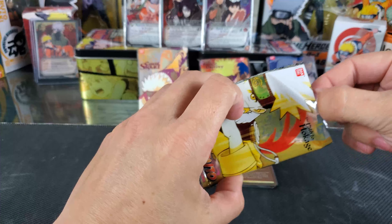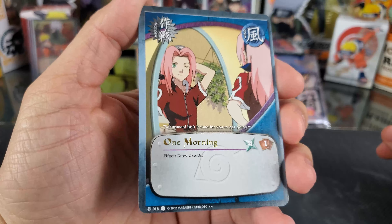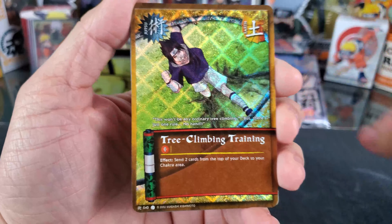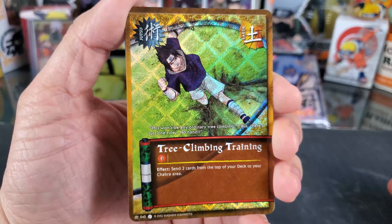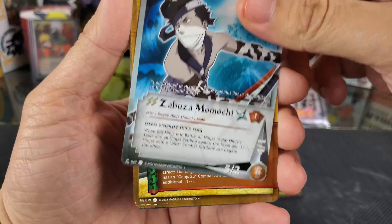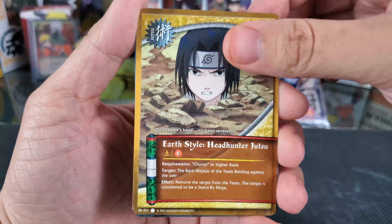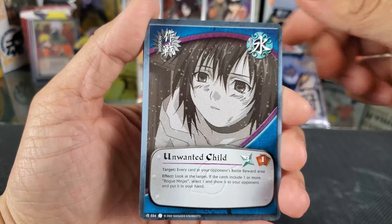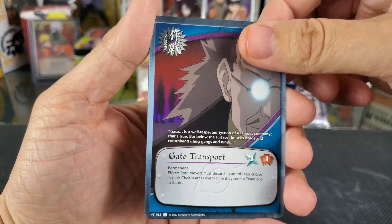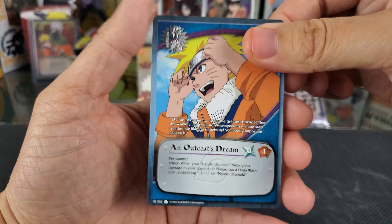Last Path to Okage. First card is One Morning — it's our rare, probably the card I have the most of. Our Diamond Holographic Pattern card will be Tree Climbing Training. Zabuza Momochi — oh, that's a nice one. Evil Illusions, Death Mirage Jutsu, Earth Style Headhunter Jutsu, Unwanted Child, Kede Erushino, Gato Transport, The Demon Brothers Gozu, and An Outcast Dream.